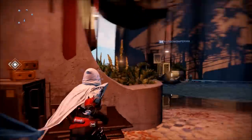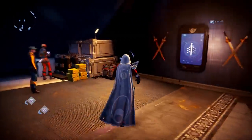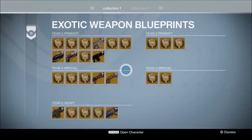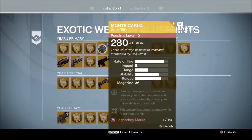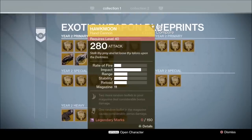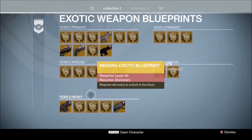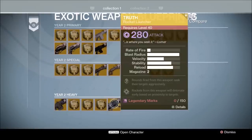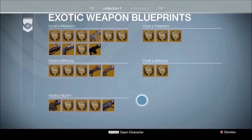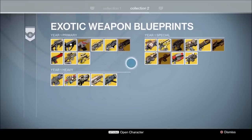Even if you dismantle something, you will still be able to keep it in this collection and get it back later, whether you have to buy it with Glimmer, maybe an exotic shard like you do with exotic weapons, or some other stuff. The exotic weapons and armor can be found in the Vanguard room, and as you can see there are some confirmed Year 2 exotics that used to be Year 1 — they're going to be stronger than before because Bungie thought they were pretty cool and not too overpowered.